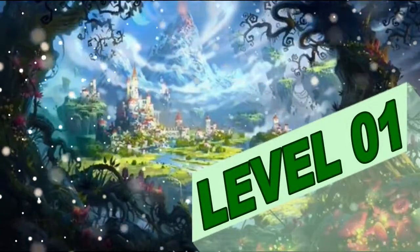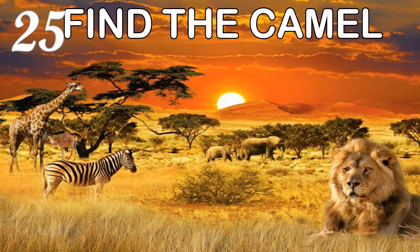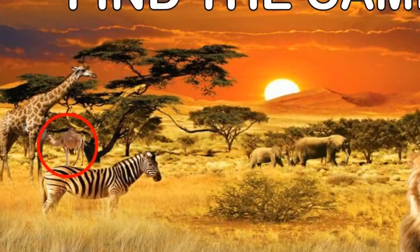Level one. Find the panda and camel. The answer: the camel is here.